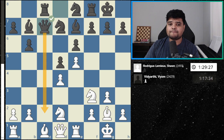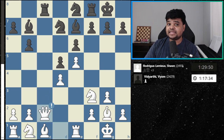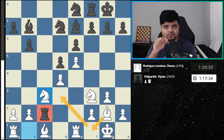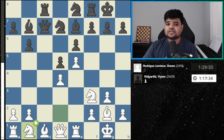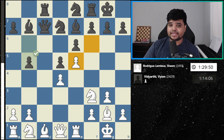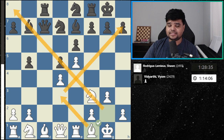Black plays queen c7, trying to go queen c2. White plays an interesting regrouping move, knight b1, opening the bishop and preventing queen c2 — because then white could take and play knight c3, trapping the rook with the bishop later. So instead of queen c2, black plays b5, which makes a lot of sense. White plays bishop f1, since this bishop is no longer useful there — it's better on the d3-h7 diagonal.